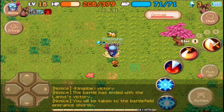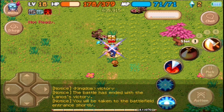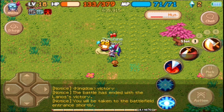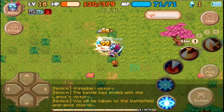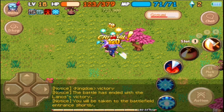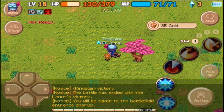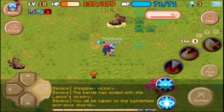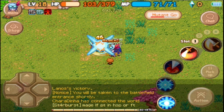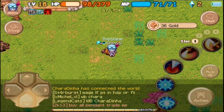Sometimes you just have these slumps, or the opposite, where the other faction is on fire. That happens occasionally. Also, I think I mentioned this before — when the game says 'the battlefield has ended with Lancelot's victory, you will be taken to the battlefield entrance shortly,' it's not really shortly. It's like 40 seconds, almost a minute you're still fighting. Whereas when it says 'the battle will start in a few minutes,' it's actually just 10 to 15 seconds. It's crazy how they're reversed on both of these things.